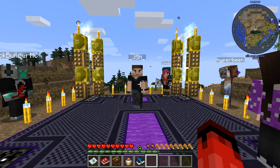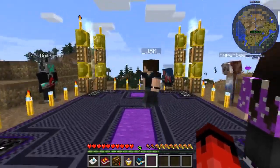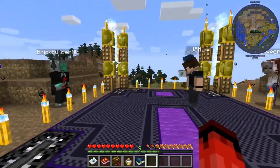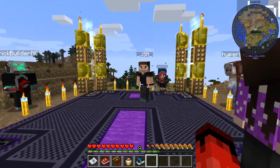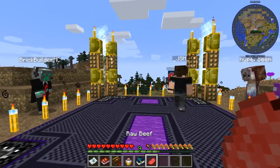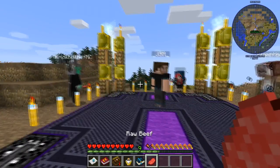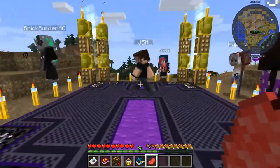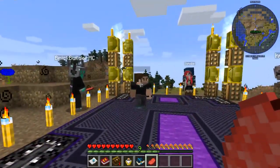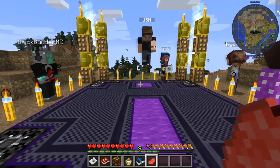Hey guys, welcome to Modded Season 4 where we've got Feed the Beast Horizons 3 as our mod pack. Basically it's modded - we do stuff and things. To start things off today we are going to have a little challenge to find something I've hidden right here on the spawn hill. The biggest thing you have to remember: no digging, block placing is allowed, but no digging. Anyway, let's get going.